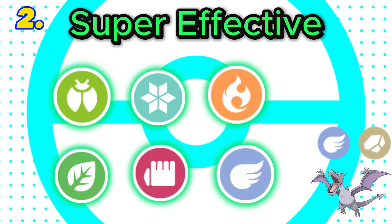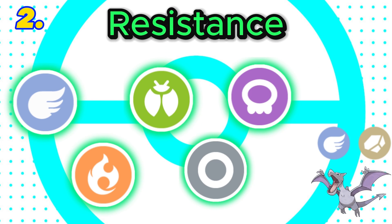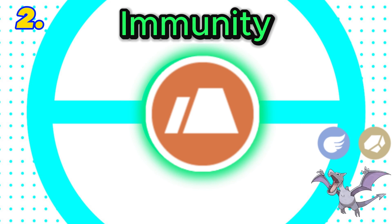In 2nd is rock and flying. This combination is super effective against 6 types, with both rock and flying being super effective against bug. It would have 6 resistances and 5 weaknesses. Both rock and flying are resisted by steel, but it does have the immunity to ground. Final score: 5.5.